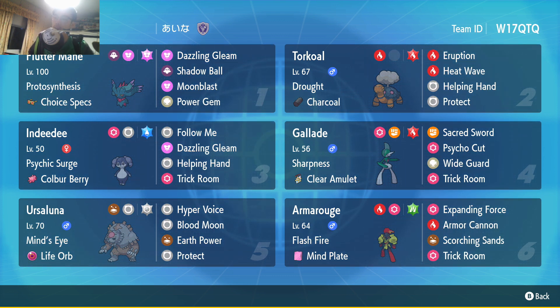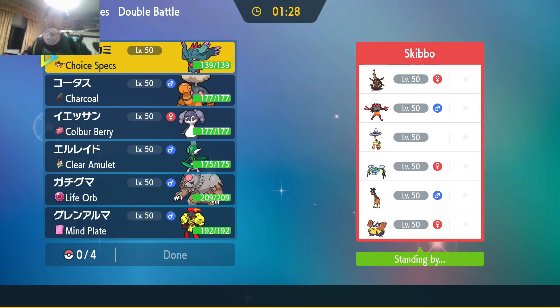There's also Ursaluna at the back which covers our team's weaknesses with Hyper Voice, Blood Moon, Earth Power, and Protect. We also have Fluttermane, who can be a win condition by herself. You can do funky things with Fluttermane plus Gallade or a Trick Room user, doing loads of damage while setting up Trick Room because everyone is forced to hit into Fluttermane. Notably, Armarouge also has Scorching Sands, which is pretty good coverage. Gallade isn't commonly seen either, but this team looks really really good.